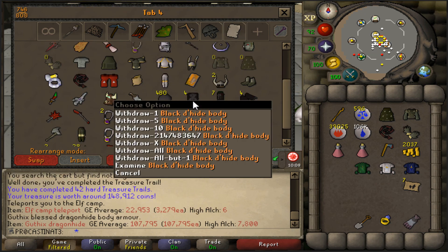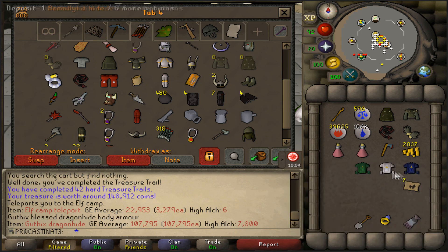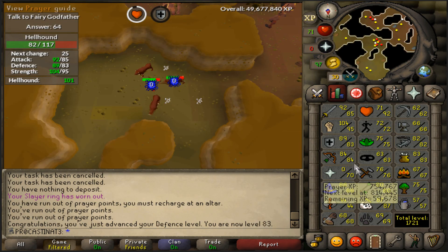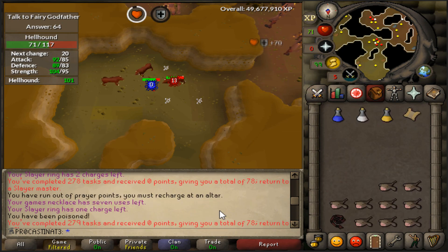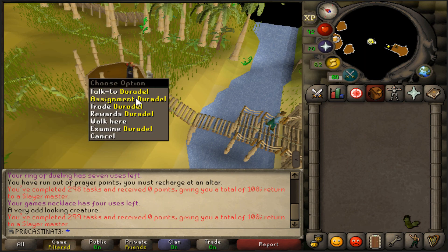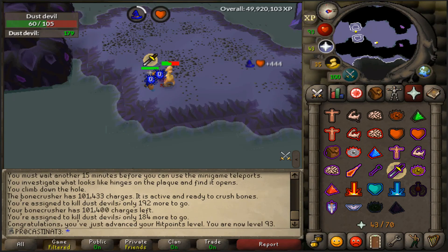I have four black dragonhide tops and three blessed ones. Still, it's another unique I guess - 42 hard clues done. I just got myself 83 defense and just got a hellhound task. This is going to be my 280th task and should get me quite a few points. Coming up on the 300th task milestone soon.